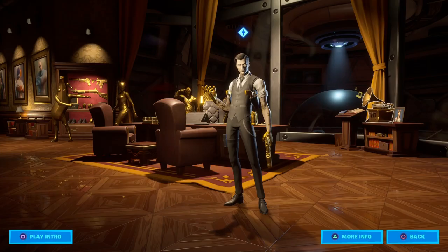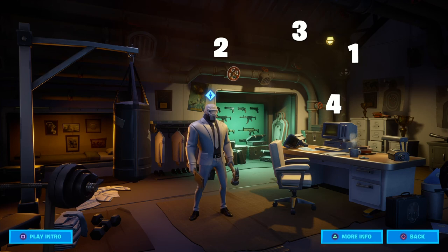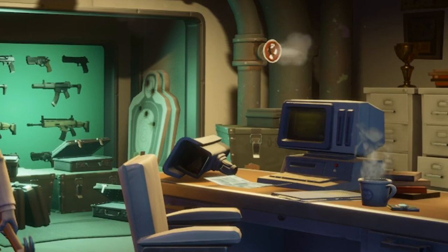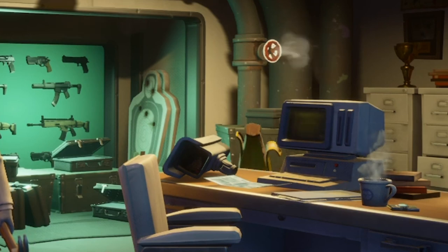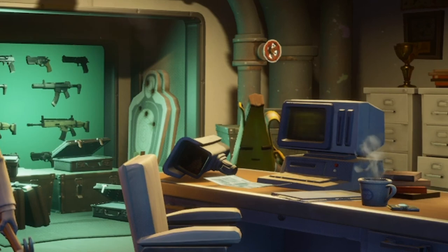Now we go into the second room, which is going to be Brutus. On this one you have to interact with those buffs in the order that I showed you — there are the numbers, just pause it if you need to. Once you do that you will see Pili sneak out behind that table. That is Spy Pili.